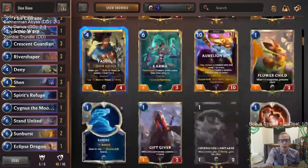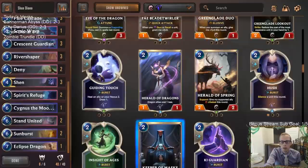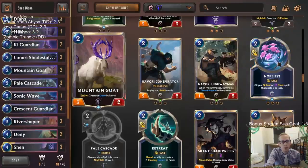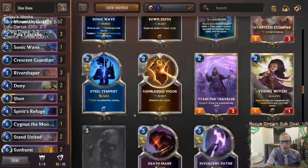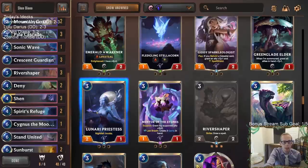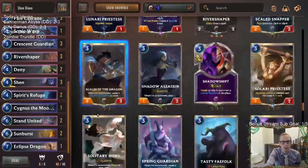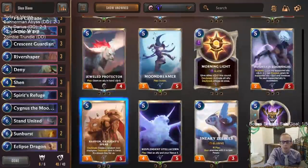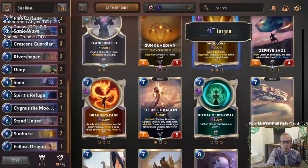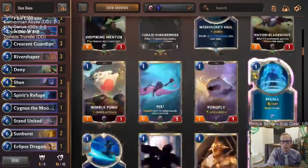So there we go — Shendiana. Some other options: you could get another Mountain Goat in there, the Mountain Goat was good. Key Guardian was also pretty good. Nopify could have been cool — maybe playing Nopify instead of Hush. You could go more Invoke, but I decided to be aggressive. If you want to play a later game, get Lunari Priestess in here for Invoke stuff instead of Eclipse Dragon and Cygnus. Bastion can do some things; if you need Nexus Healing, Star Spring, some removal, Will of Ionia. I liked Sunburst a lot — I would not mind playing a third Sunburst. And Infinite Mindsplitter is another option at the top end — it's pretty great against Fiora.